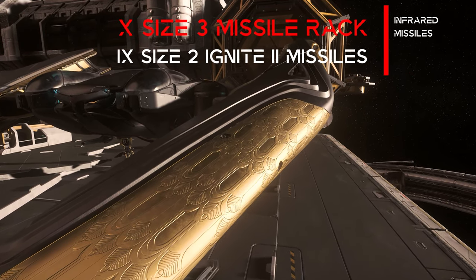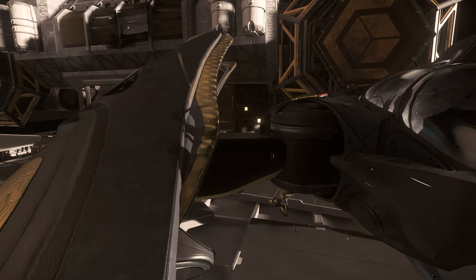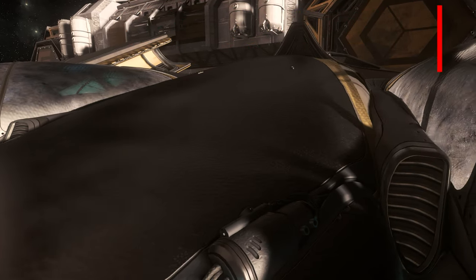Missile payload with 4 size 2 is rather in the lower range. A special feature is the dual cockpit, which is completely identical on both sides. Currently, however, a co-pilot offers no advantages in space combat.